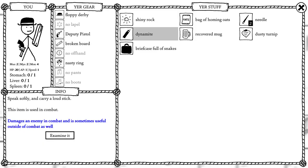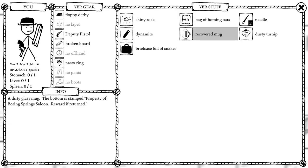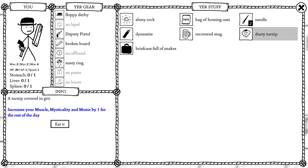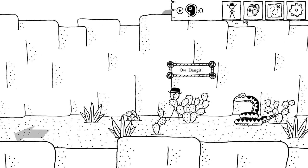The item is used in combat — damage to the enemy in combat, and something useful outside of combat as well. You examine the dynamite: it's got an end you light and an end that blows up. Recovered mug — a dirty glass mug, bottom stamped 'property of Boring Springs Saloon, reward if returned.' Dusty Turnip — a turnip covered in grit, increases your muscle, mysticality, and moxie by one for the rest of the day. Beautiful.